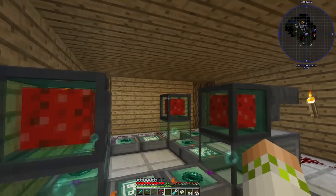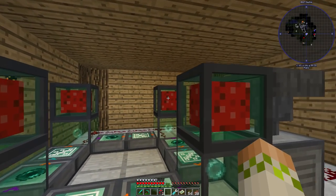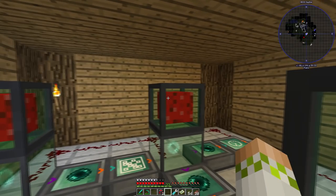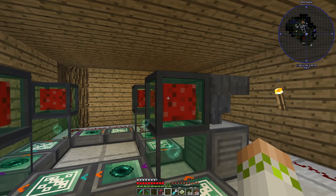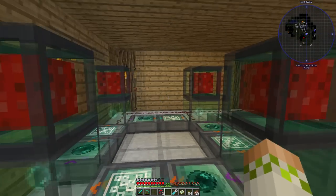These power cells do have a small cost to transport energy wirelessly. The highest it can get is 10% of the energy sent, and that's over a very long distance. They can go between dimensions as far as I know — hence why they work well with RF Tools. You can also infuse them to reduce that cost drastically, though you probably wouldn't want to infuse them until you get to the advanced ones.